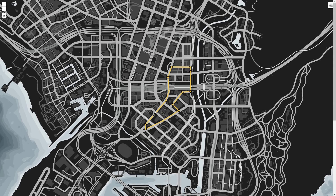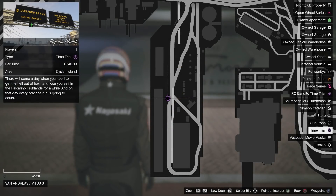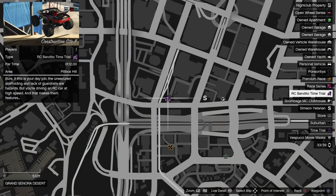The regular time trial this week is Elysian Island, with the RC time trial being Construction Site 2.